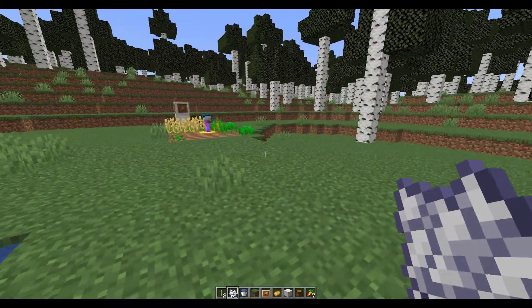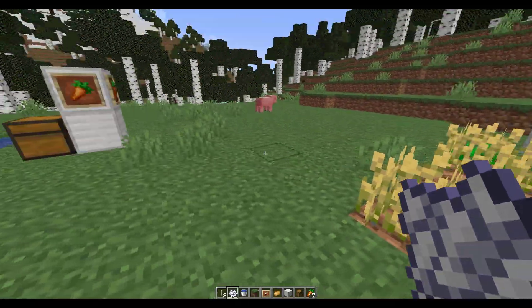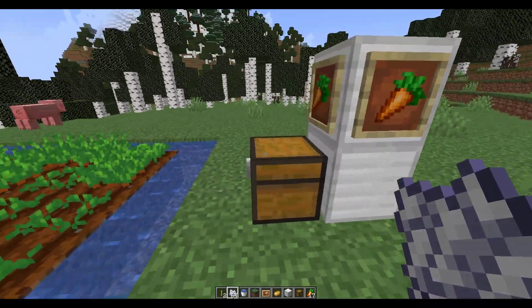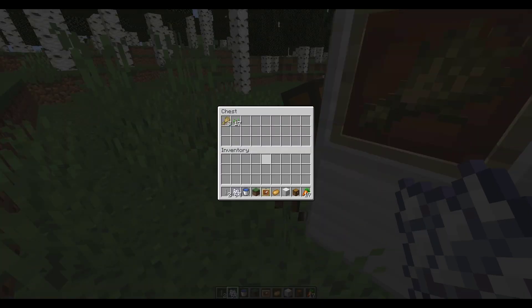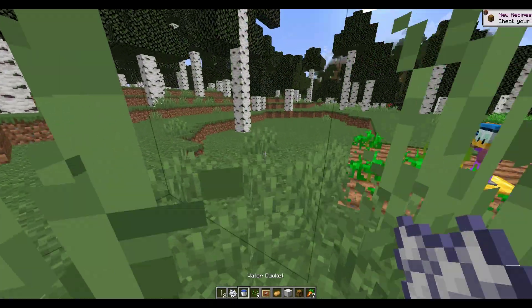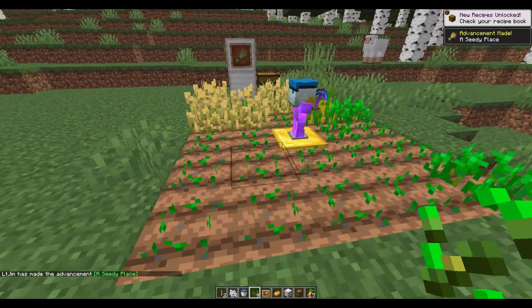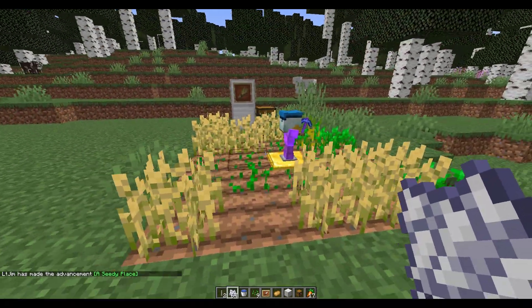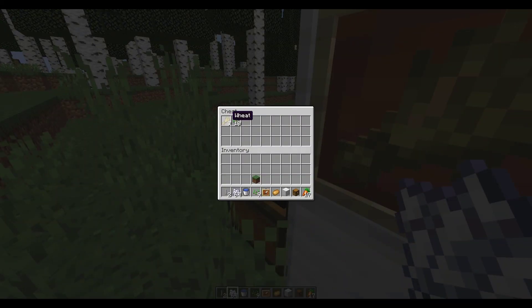I've got a couple set up here. As you can see, this one is a carrot farm and then this one is a wheat farm. I've set it up so that once the crops are fully grown, the minion will harvest them and then pop the items in this chest over here. The same thing is going to happen for this farm — he's going to put the items in this chest, and then you can grab the seeds, replant them, and the cycle continues.